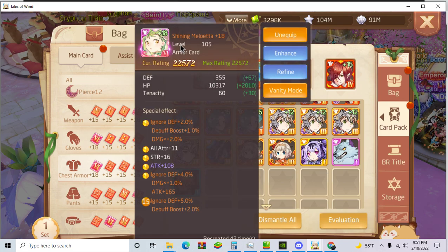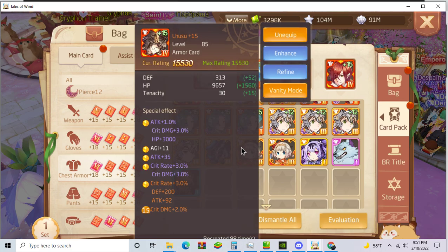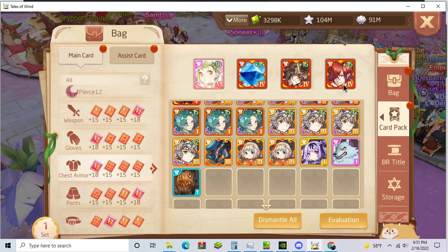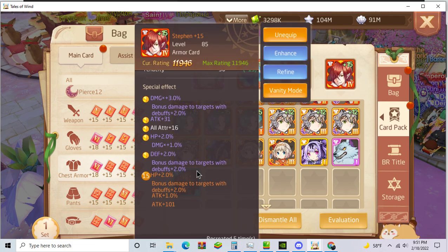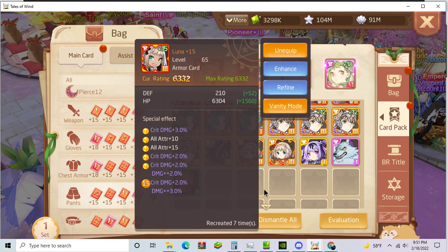I'm using Ember Beholder over the tier 3 cards because it gives attack, and I use Shining Aphrite. I use Shining Meloetta — best card in the game. I use this for crit rate and crit damage. Stefan for the debuff damage bonus. Red Luna for crit damage.